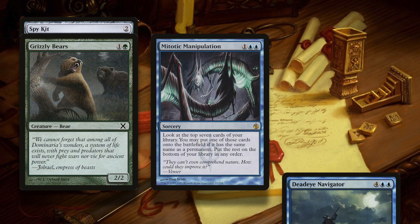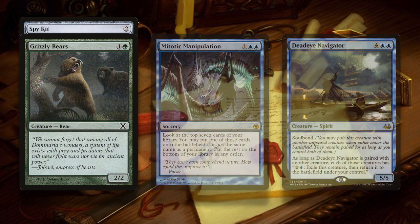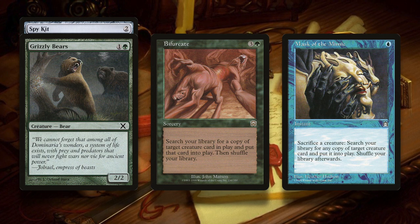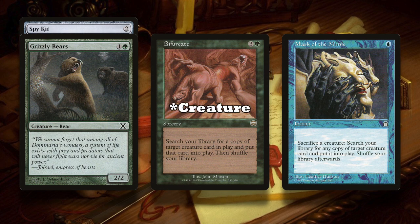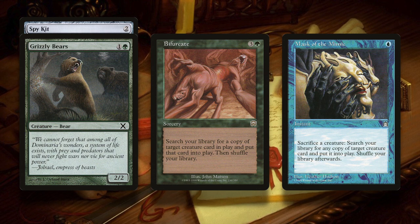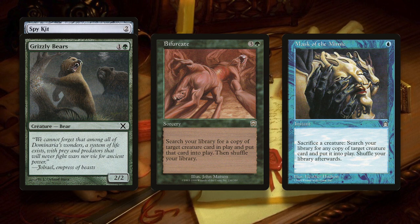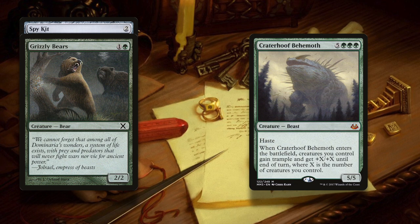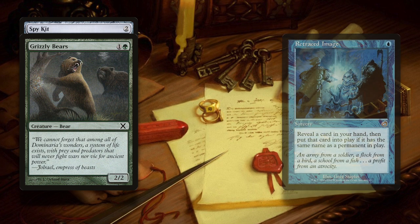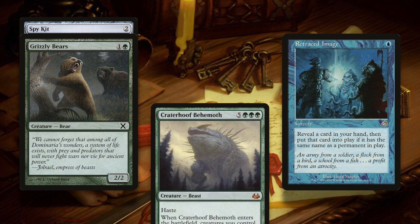If you reveal any non-legendary creature in those 7 cards, you can play it for free, because it has the same name as your Grizzly Bears now. You get the same effect with Bifurcate and Mask of the Mimic, except you get to search your deck for a creature. Bifurcate simply says search your deck for a permanent with the same name as target non-token permanent and put it on the battlefield. While Mask of the Mimic makes you sack a creature, but then lets you tutor for a creature with the same name as target non-token creature. However, Retraced Image doesn't care what Spy Kit is equipped to — you just need to reveal a non-legendary creature from your hand and you get to play it for free, since it will share a name with your Spy Kit creature.